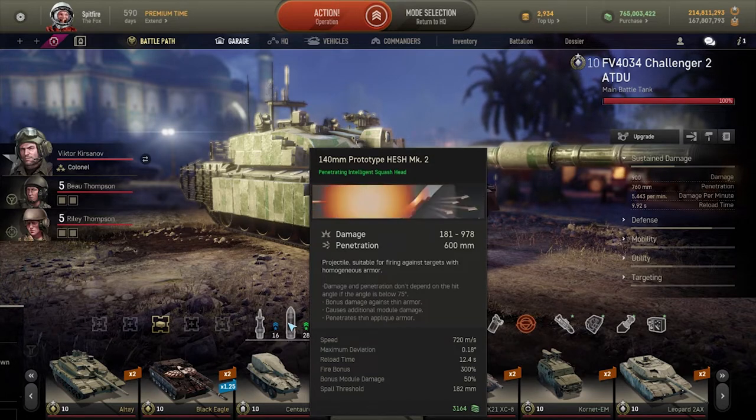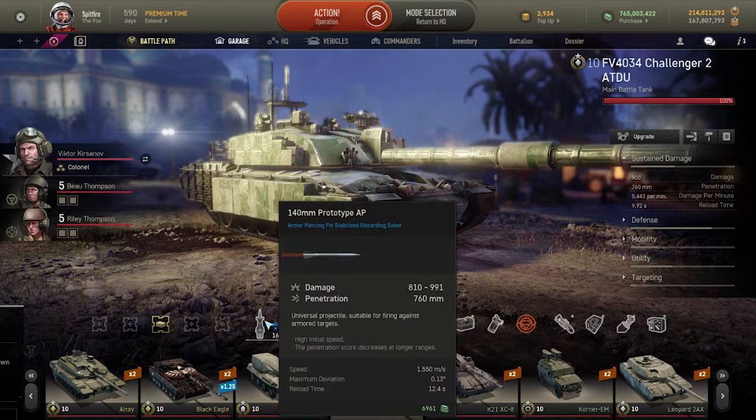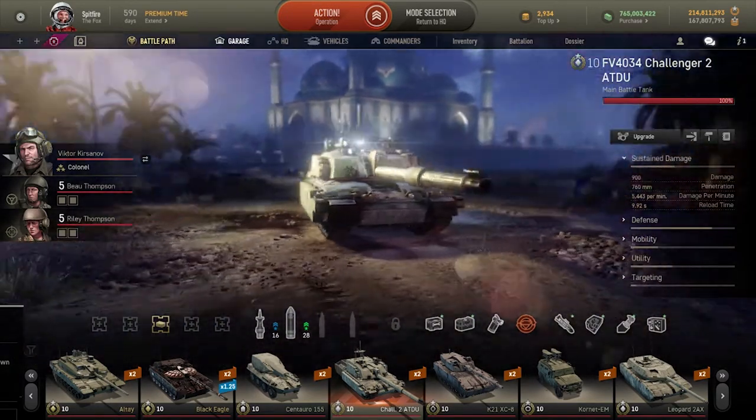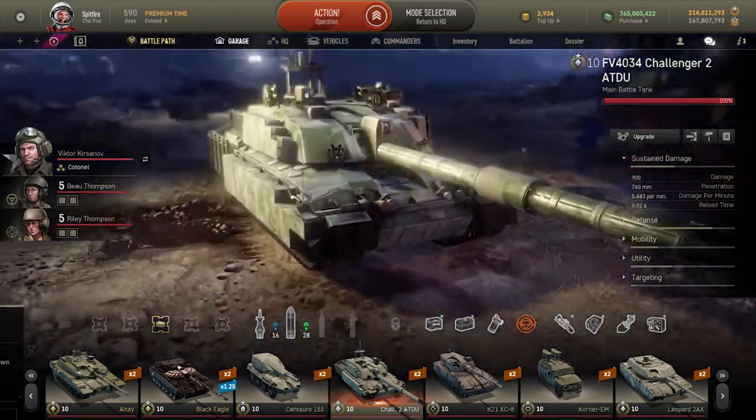You will be able to one-shot people in some cases, crew kill, or even blow up ammo racks. The AP shells themselves, when combined with commanders such as Victor, will also allow you to pop people's armor racks as well. It has the highest frontal armor in the game, with only its Tier 9 Challenger and the Type 99A2 even coming close.